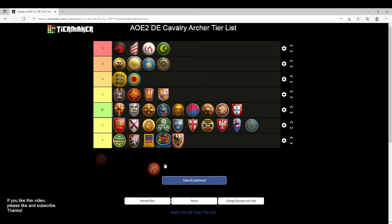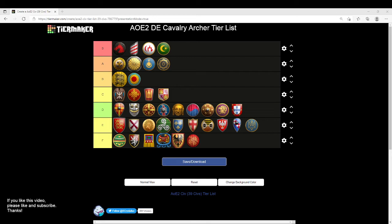Last and unfortunately least are the Vikings, going into F tier. You're missing Thumb Ring, Parthian Tactics, Husbandry, Bloodlines, and the Heavy Cavalry Archer upgrade. This is a bad unit. At least the Teutons have Bloodlines — you don't even have Bloodlines with Vikings, though you do get Bracer and the last armor. We're in such an awful space with the Viking Cavalry Archer that we're really scraping the bottom of the barrel here.